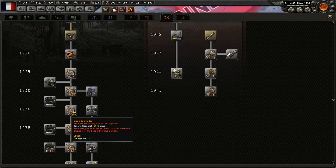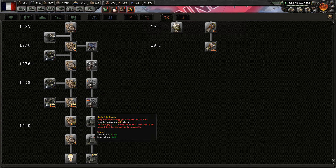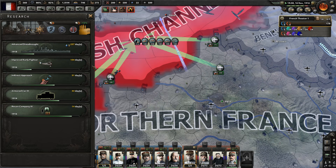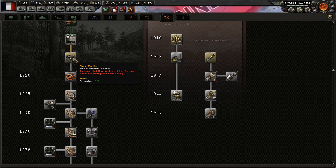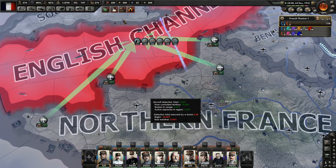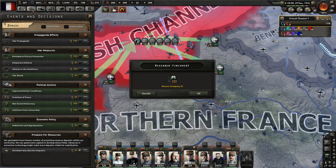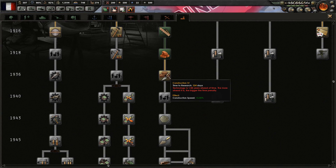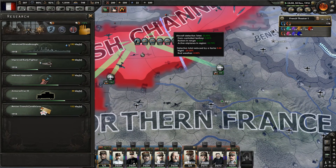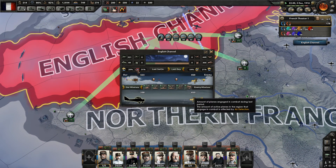Oh hell no, definitely not. Encryption, decryption — I changed this entire tree. Just a very short amount of time, so apparently if you boost yourself through here — 3,000 days — not worth it. What do we need for this? Excavation 2, okay. Got recon — let's see what we can do. Some construction... no, not really. Infantry recovery rate — that's pretty good, so we'll pick that up. Just need to wait till we get control over the channel.